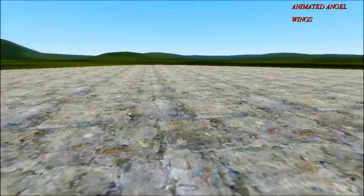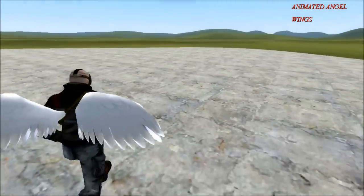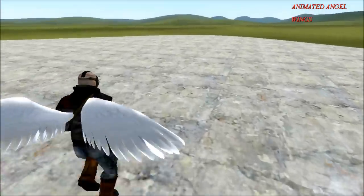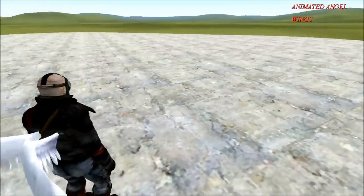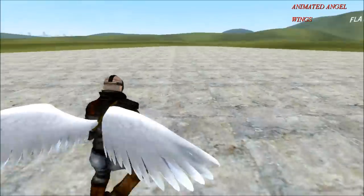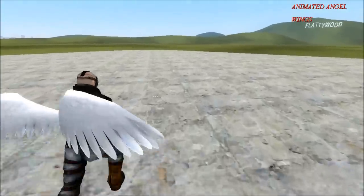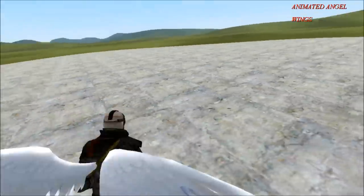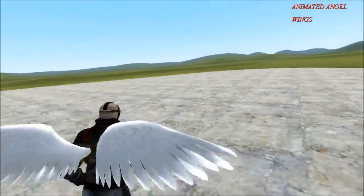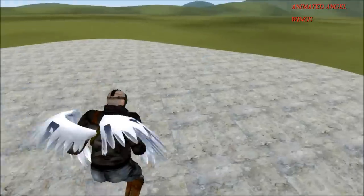Anyways, the first thing I want to show you guys is the double jump. Let me go into third person here so you can see what it actually does. Other people are gonna see these glorious wings on you. Double jump just adds the ability to jump again mid-air, so you can get to higher places a lot easier.